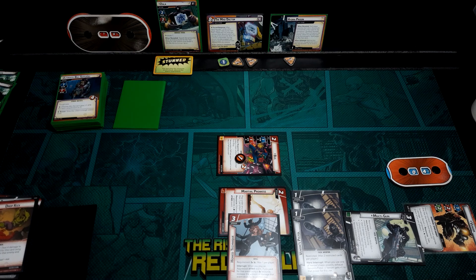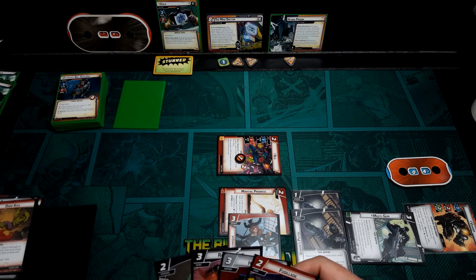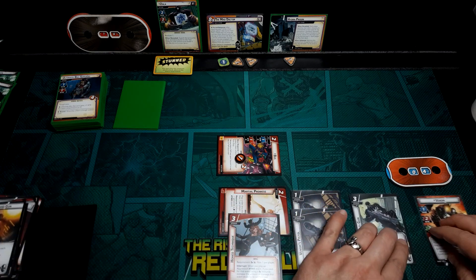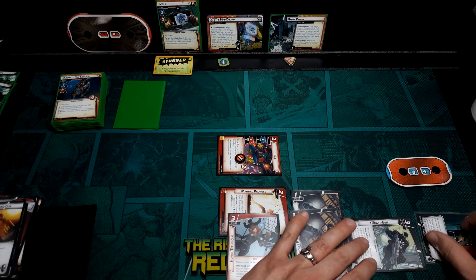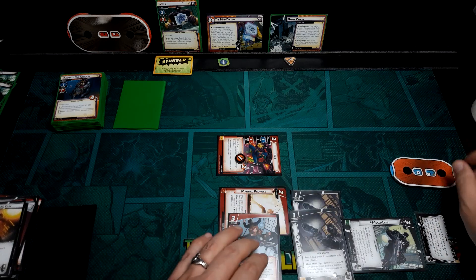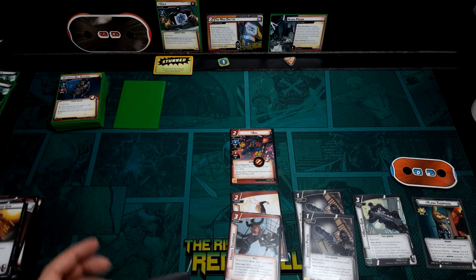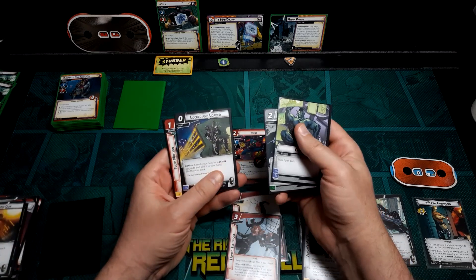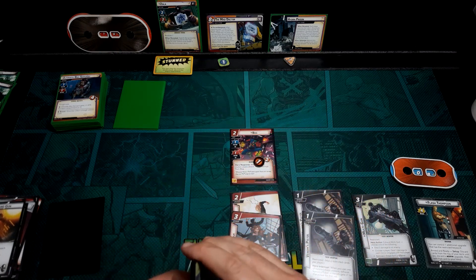I'm tempted to Run and Gun here to get all the threat off Mad Doctor, then flip over and heal again. I think that's what I'm going to do — Run and Gun, flip up, thwart for two, flip down, heal for four. Back up to eight. New hand: Genius, CITT, Locked and Loaded — not of any use anymore — Fluid Motion, Gamora, and Mockingbird. All pretty good.